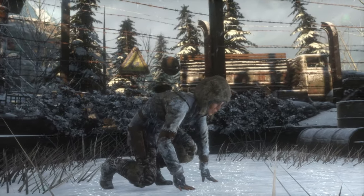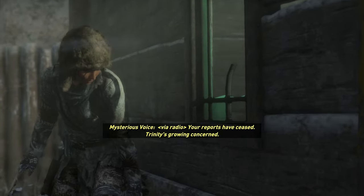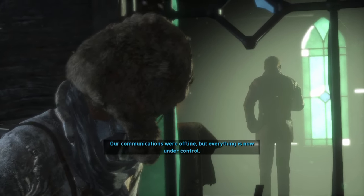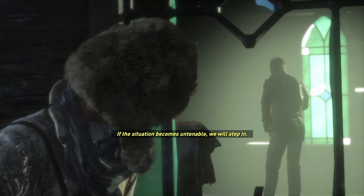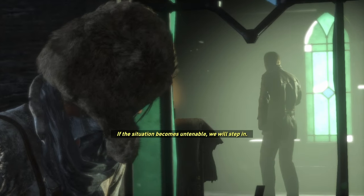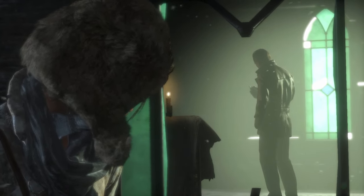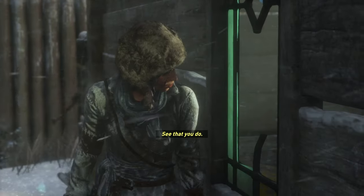'Your reports have ceased. Trinity is growing concerned.' 'We've had trouble with the natives. Our communications were offline, but everything is now under control.' 'If the situation becomes untenable, we will step in.' 'It won't. You sent me for a reason. I was chosen for this. I will succeed.' 'See that you do.'